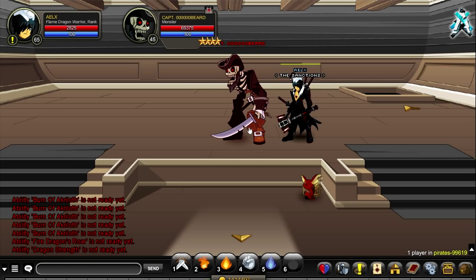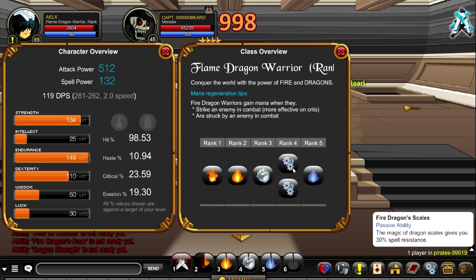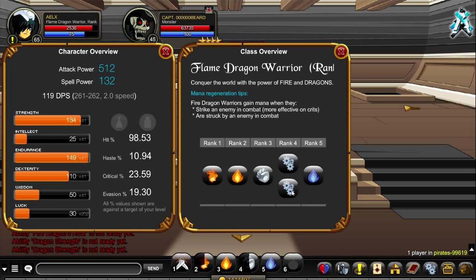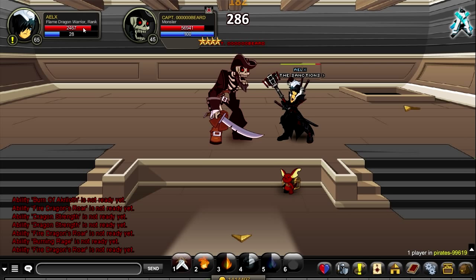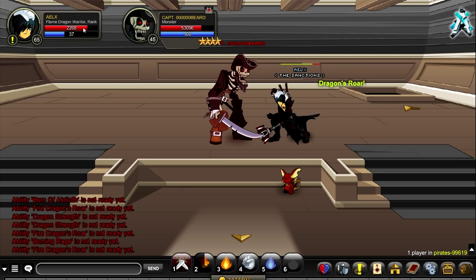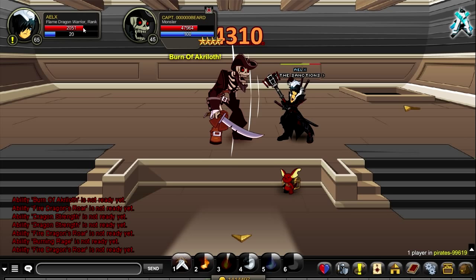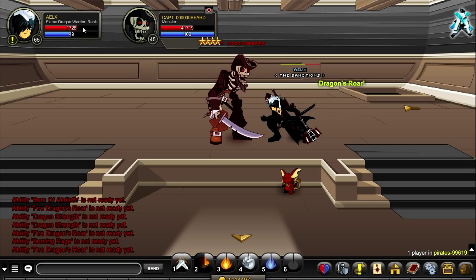The passives include Dragon Scales, which gives you 30% spell resistance — extremely good — and Dragon's Blood, which gives you 30% more endurance. My health was 2.8k, which is a lot of HP. For enchantments, I recommend strength or fighter enchantments, and also luck, which is really good on this class.